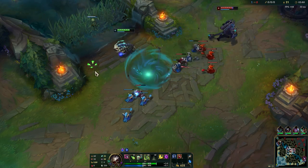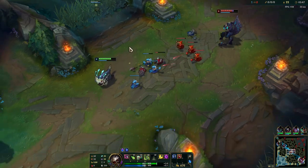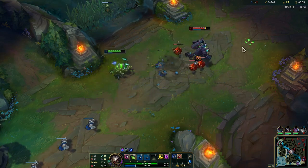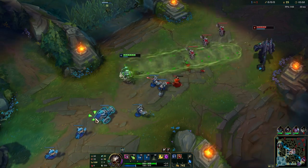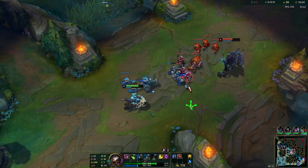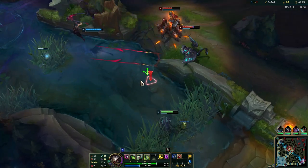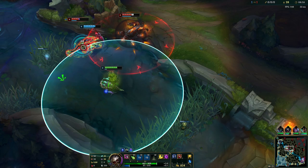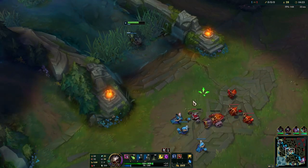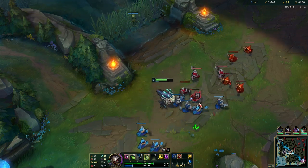We can use W when he walks up to farm a creep so we can poke him a lot. Riven is bot side. We don't want to push because he might be ganking mid soon. Just poking him whenever Arcane Comet is off cooldown. Can't really do much in the early stages as Kog'Maw so a lot of people don't respect that and try to force fights, which is not that good for you because you want to scale first.